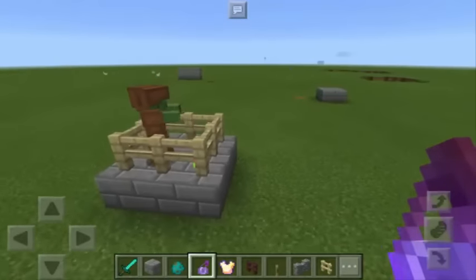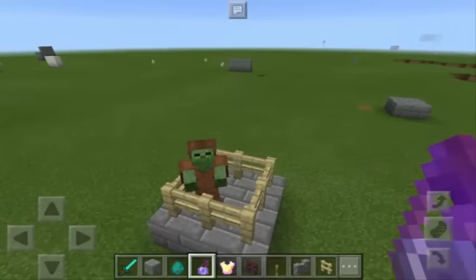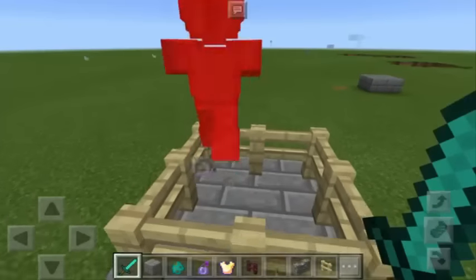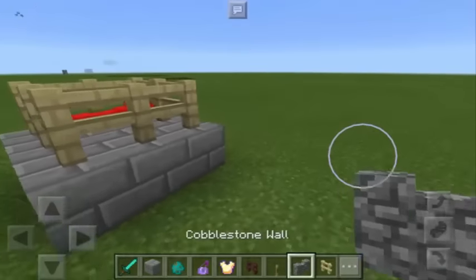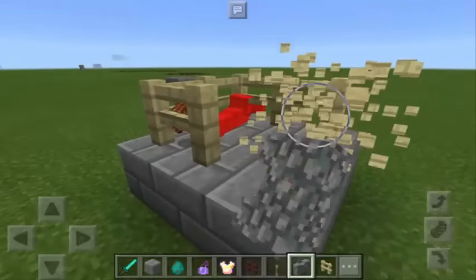Once you have the zombie with a full set of armor, throw a splash potion of invisibility. There we go — as you can see, the zombie is now hidden. Now we're going to kill it. Make sure not to kill it before you've thrown the splash potion of invisibility, otherwise this trick will not work.